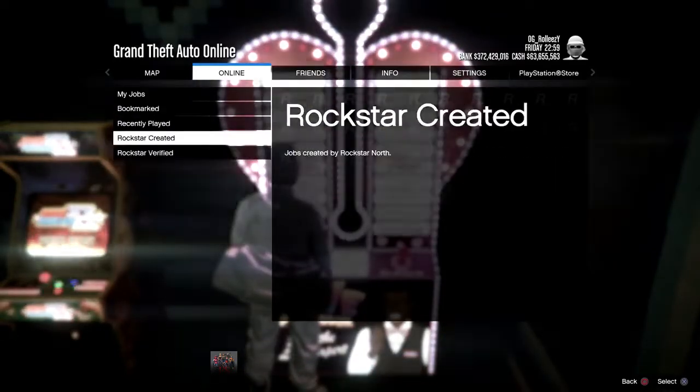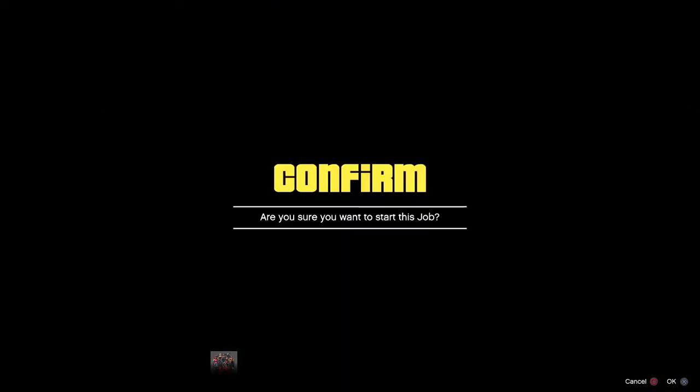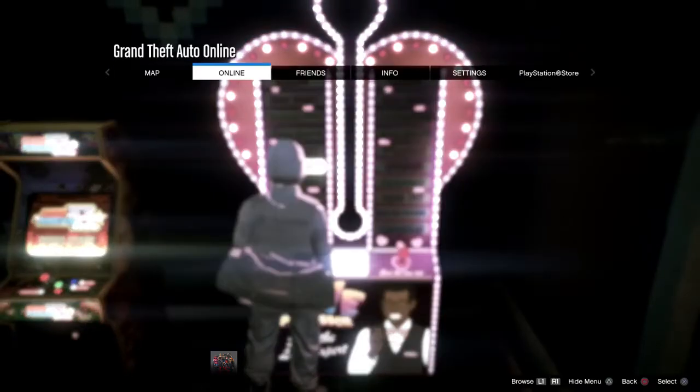At this point, press pause again, go to jobs, play jobs, Rockstar created, missions, and start up a Titan of a job. Once you're starting it up, hit right D-pad — that's going to activate the machine in the background. Wait ten seconds before accepting the alert. Once you've accepted it, you'll be in the frozen part.